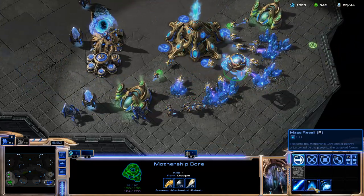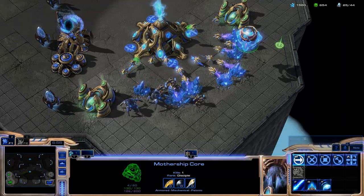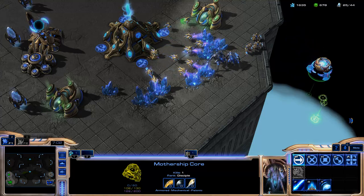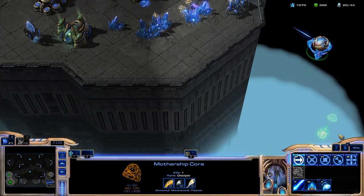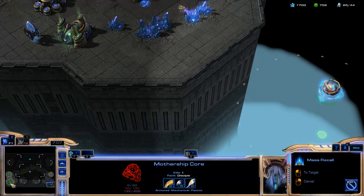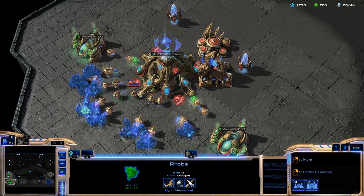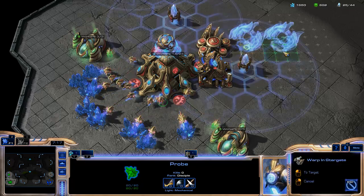You can always pick off some probes and let's say you get caught, you can just run out. You can do a lot of harass, but let's say you are in a bad spot — you can just use Mass Recall and warp back. And if you had air units with you, you would actually keep those air units.